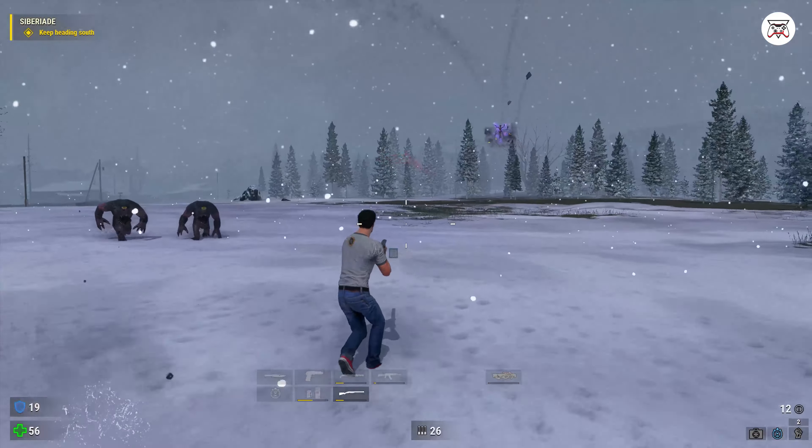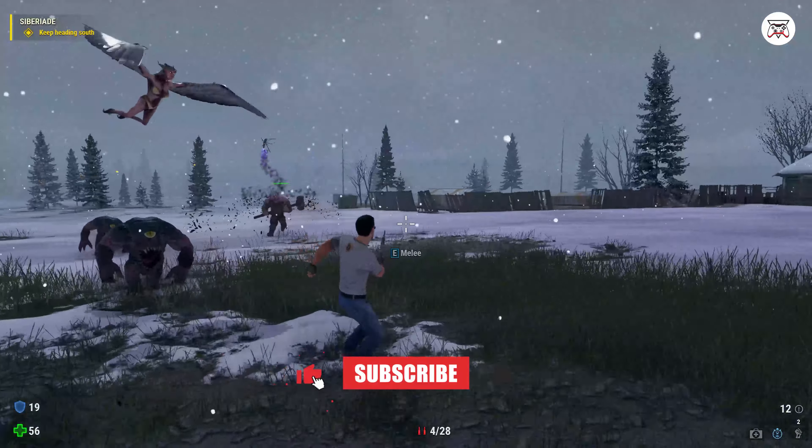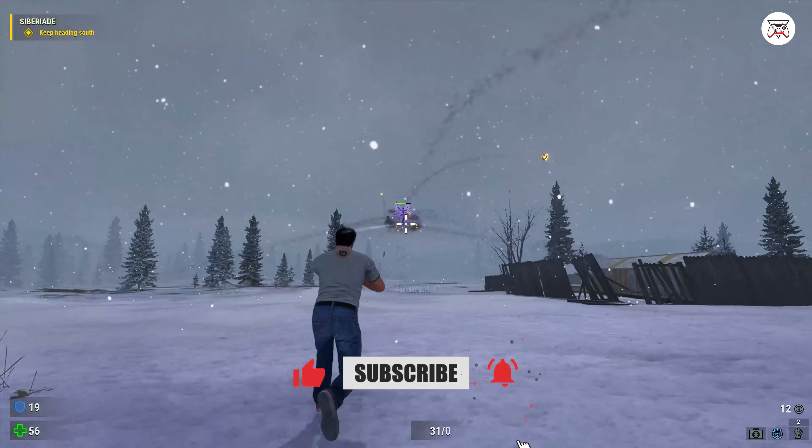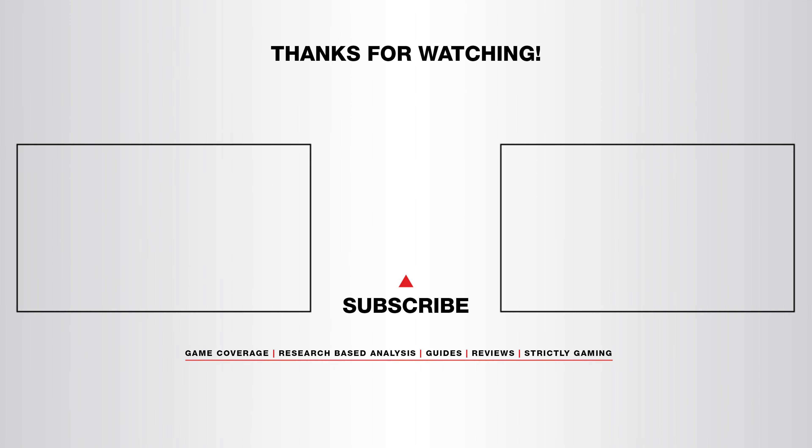And finally, tip number 20. You can switch to third person at any time by pressing H on your keyboard to get a whole new perspective and see enemies from all sides. This has been 20 pro tips about Serious Sam Siberian Mayhem from Gaming Instincts. To get more guides, pro tips, and more, make sure to subscribe. Thanks for watching.